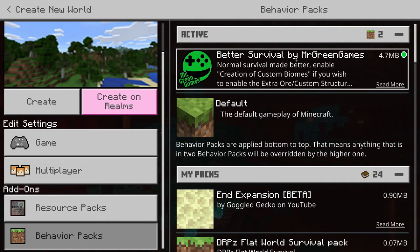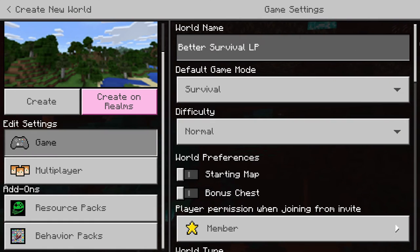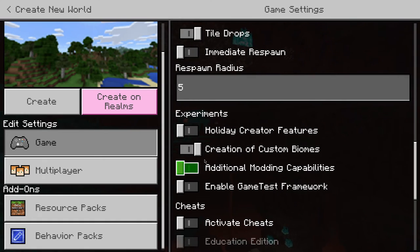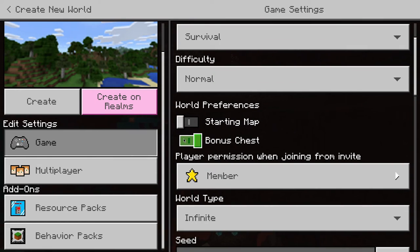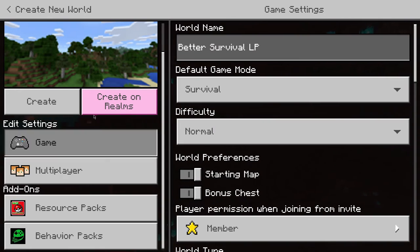It has a bunch of crafting recipe changes, a lot of furnace recipe changes, and a whole list of stuff you'll have to check out on the website. One important thing to note: if you want the extra ores feature and the structure feature, you will need to activate 'creation of custom biomes.' You don't have to turn this on if you don't want the extra ores and structures. We're going to start our world with the bonus chest — I've altered it — and we'll also put in a starting map.